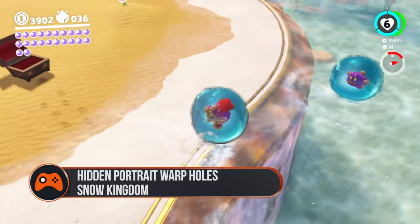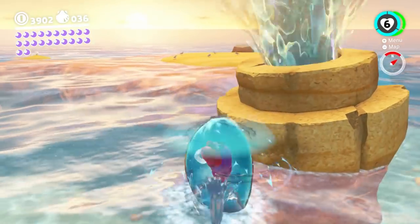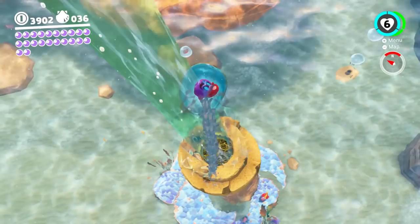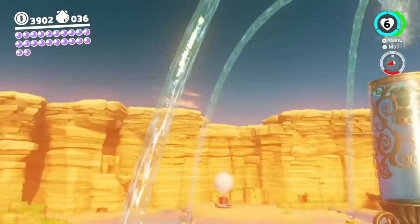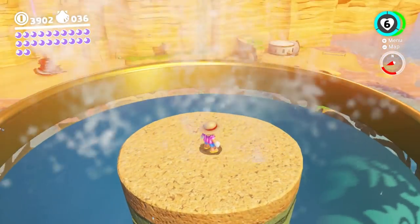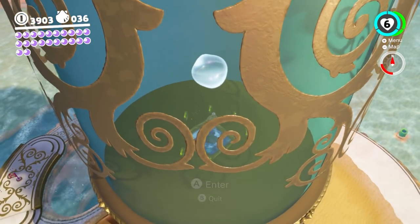Seaside Kingdom: You'll have to beat the boss here before you can get this portrait. So once you've done that, jump into one of the four jets that propel you into the main fountain. You'll land on a platform in the centre, but if you dive into the surrounding water, inside the fountain itself is the portrait right at the bottom.